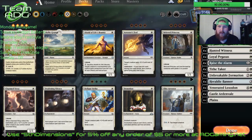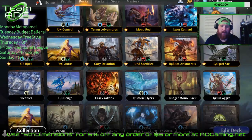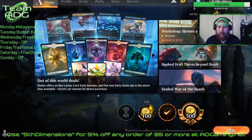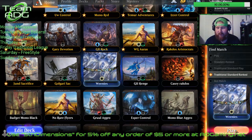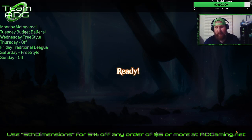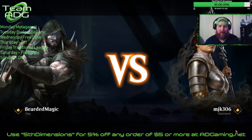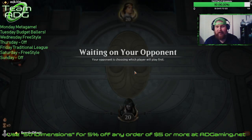We also have 4 Banishing Light for annoying planeswalker decks — just fires, events, stuff we can't normally get rid of. I'm gonna play about two games for you tonight. Please subscribe, hit that bell notification, and you'll be notified whenever I upload a new video. That's the deck — we're gonna jump in. I did play this deck in standard and it is very very fast, especially with Unbreakable Formation.